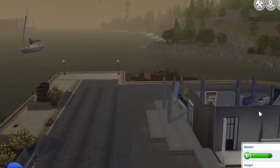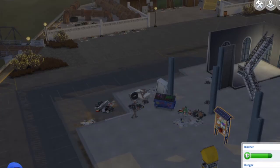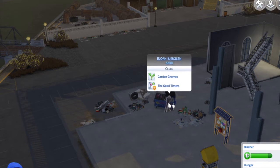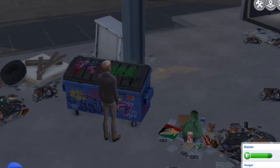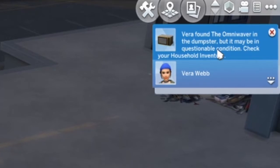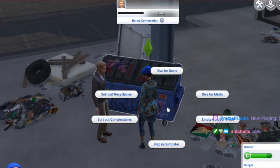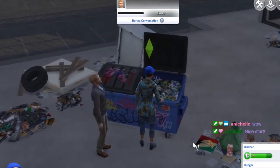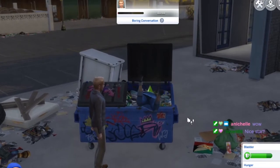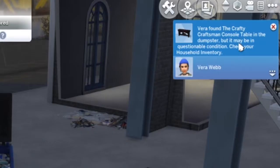Let's dive for deals a couple of times — oh there's nothing there, someone else got it. She found an omni waiver — we have a microwave! Maybe we can do something with it. And a refrigerator — probably not usable right now. Dive for deals again. He doesn't like me — well, get on your own side of town then. She's totally bored by him. We found a crafty console table, but we won't be able to sell anything we can't repair.